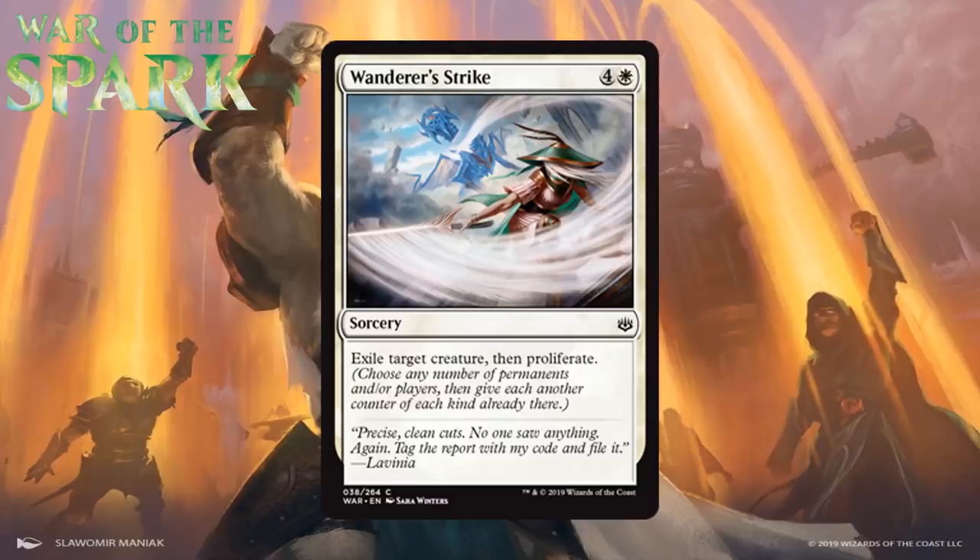Next up we have Wanderer's Strike, which for four generic and a white is a common sorcery. Exile target creature, then proliferate. I think this is premium removal despite its cost. Five mana is a lot, but these days that's kind of what we expect to kill something no questions asked, and that's what this does. Being a sorcery makes it a little clunky, but adding proliferate in a set with a plethora of reasons to proliferate puts it firmly as a B-, a card you can consider first picking.